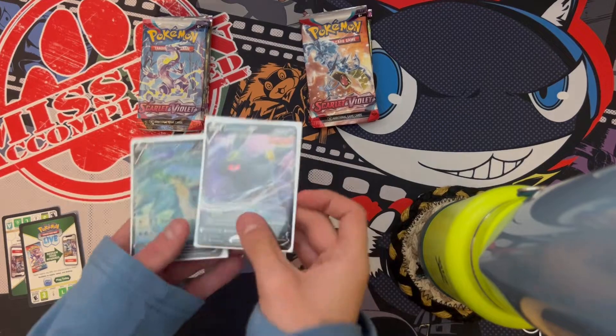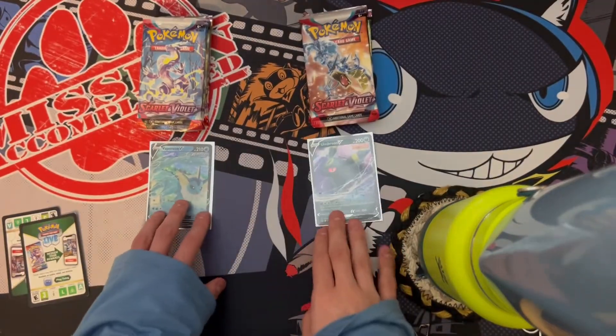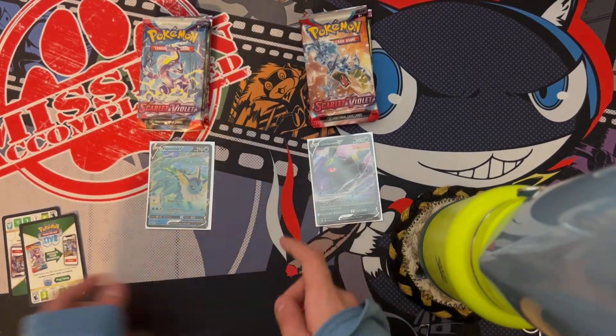So we got the tins open. We got our promos — we got the Vaporeon and Umbreon. So we're going to do a Vaporeon versus Umbreon face-off here and see which tin had the better packs.